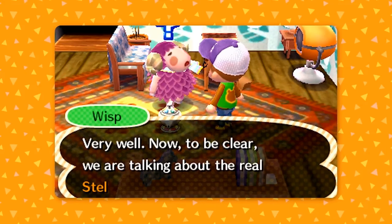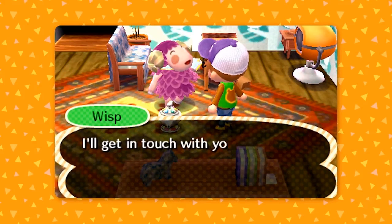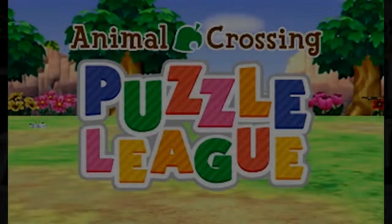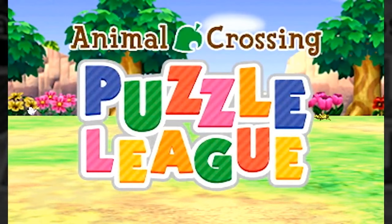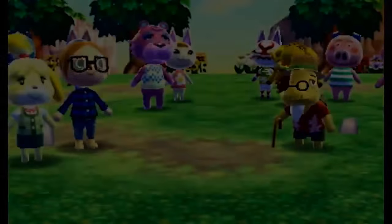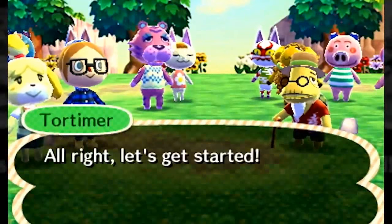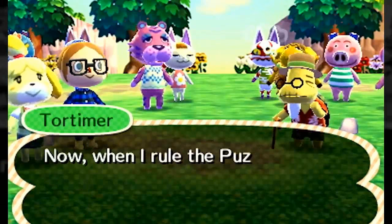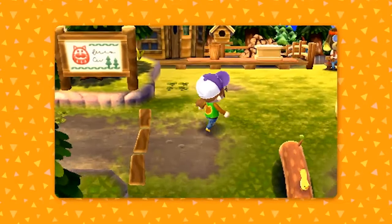One of the options is for the villager or character to come and play with you in your town, or the other option is that you can ask them to give you an item — a bonus item. He can come and play with you in your town. And also, speaking of these Amiibo cards, there's a completely new campsite area.